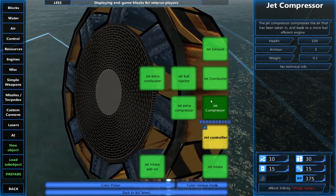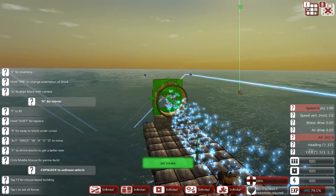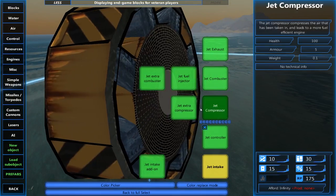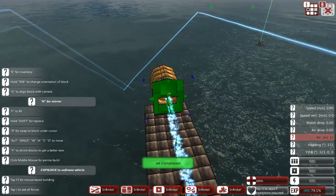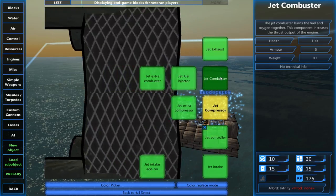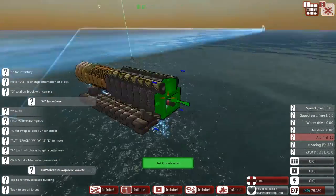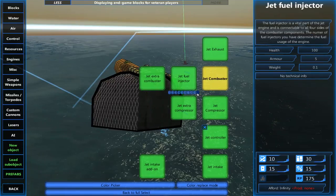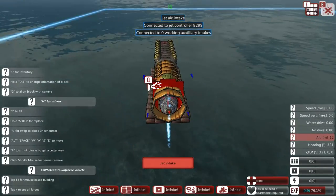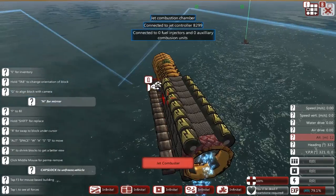I'm going to place a controller — I like to place mine at the front — and then you're going to need a few intakes, let's go with three. See the formula that I'm doing and then you can either extend it or shorten it. You're going to want to put a couple of compressors, then the important part which is the combustion chamber or combustor, and then you're going to want the exhaust. Now that you have this jet engine, it still doesn't work because you don't have any fuel injectors, so that's what you're going to add.